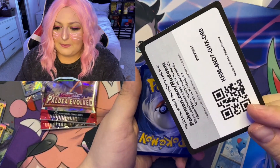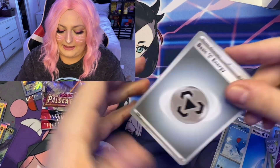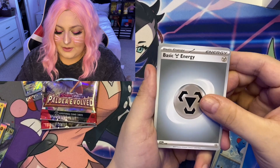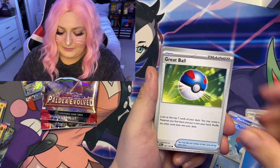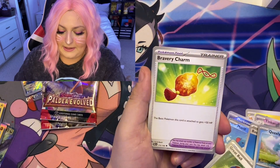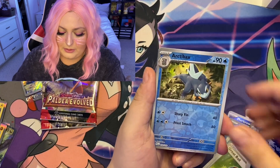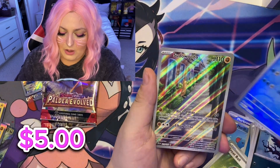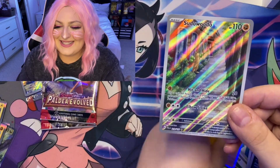Can we get something? We have a Steel energy going into Girafarig, Great Ball, Growlithe, Quaxly, Bravery Charm, Gothita, Honchkrow — oh, we got it! We got it!